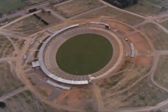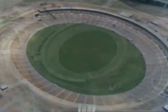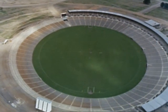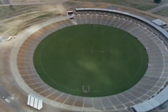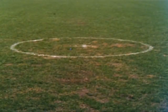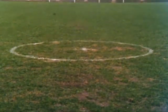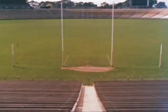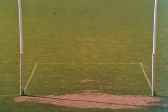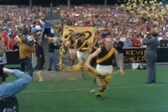Australian football is played on an oval ground. It can be between 110 and 155 meters wide and 135 to 185 meters long. The center circle is three meters in diameter. There are two inner goal posts at least six meters high and two smaller outer posts called behind posts at least three meters high. The kickoff rectangle extends nine meters from the goal posts into the playing arena.